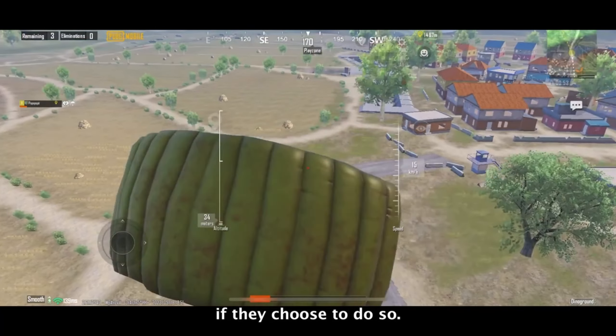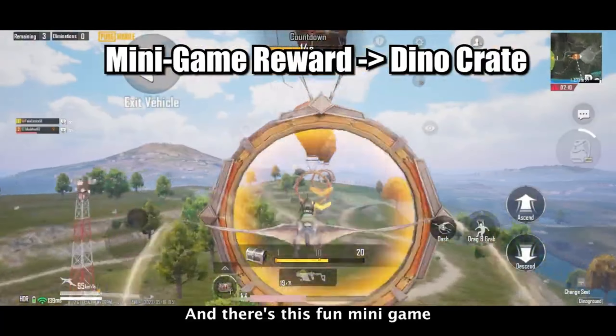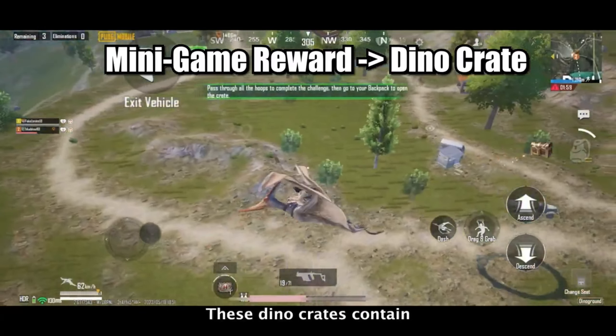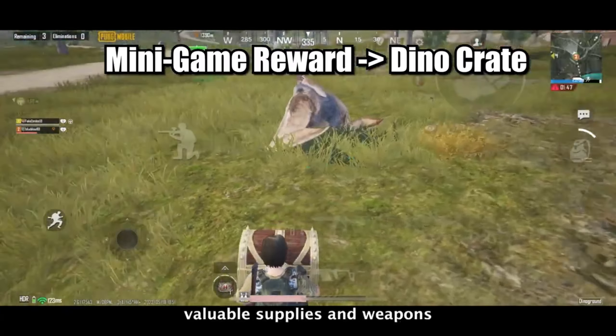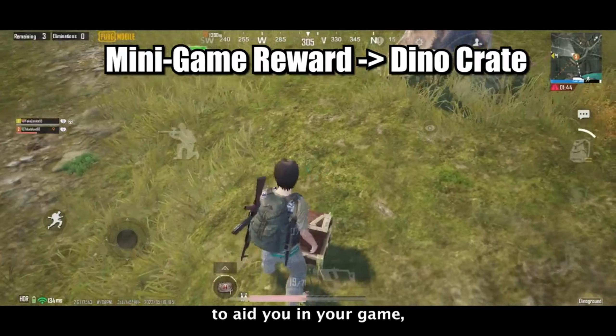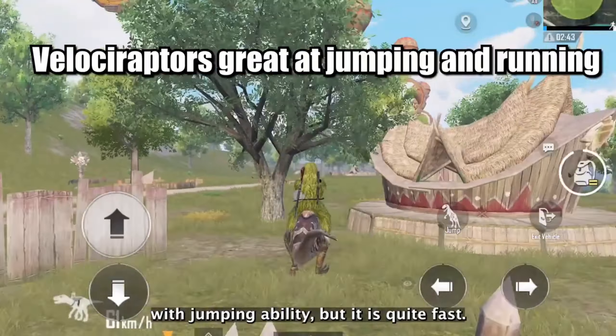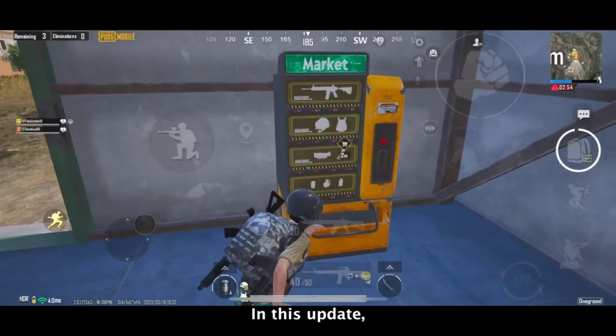There's also a fun mini-game that involves flying through hoops to complete challenges and earn crate rewards. These dino crates contain valuable supplies and weapons to aid you in your game. Velociraptors are a running dinosaur with a jumping ability, but they are quite fast.